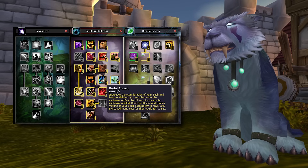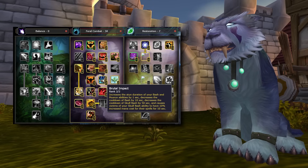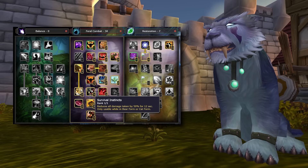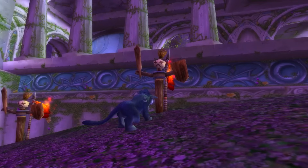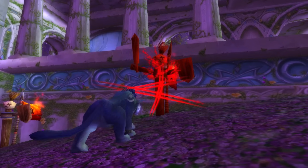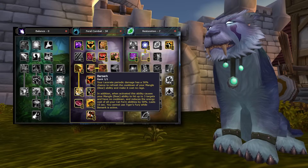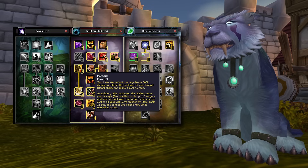Brutal Impact can reduce the cooldown on Skull Bash from 1 minute down to 10 seconds. Survival Instincts is now your Shield Wall-type effect on a 3-minute cooldown, reducing all damage taken by 50% for 12 seconds. Towards the bottom, we have Blood in the Water — kind of your execute phase talent for Cat — making it so when you Ferocious Bite a target below 25% health, Rip is refreshed. This is great when you can snapshot a powerful Rip effect with procs or cooldowns running. Berserk at the bottom of the tree is the same talent as in Wrath, giving 50% less energy costs. Cats use glyphs such as Berserk, Rip, and maybe Tiger's Fury.